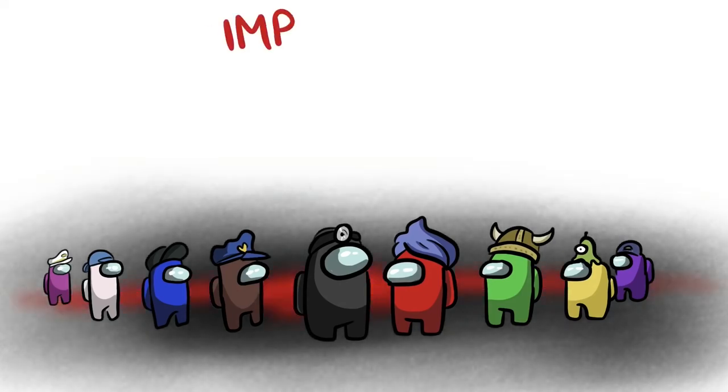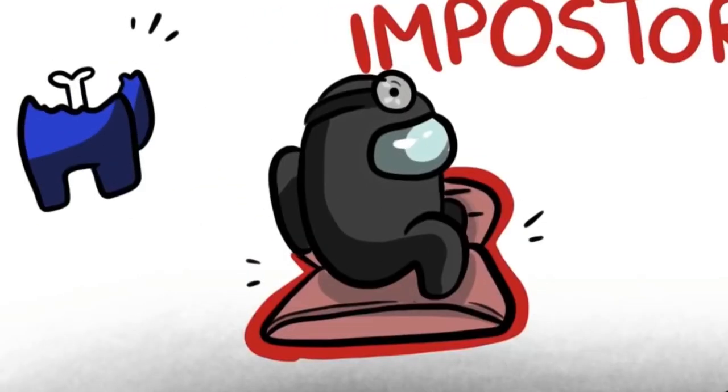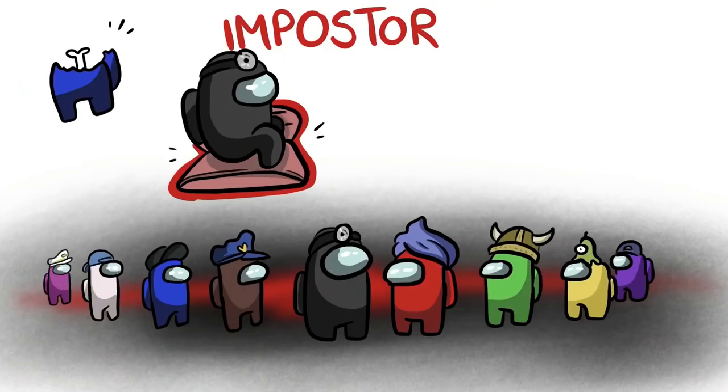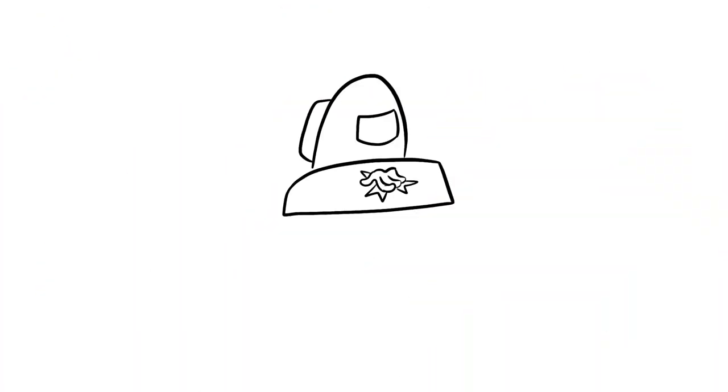But if on the other hand you are chosen as an imposter, then you will have to eliminate or kill the rest of the crew. Your job in this case is to move around the map pretending you're just another member of the group. The game is over when the imposter kills everyone, and in that case, they win.